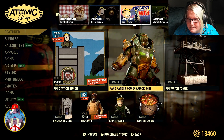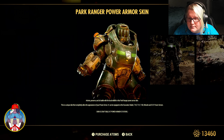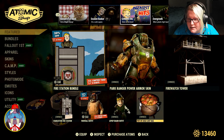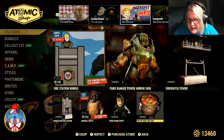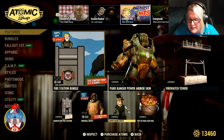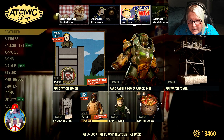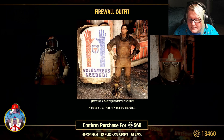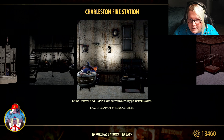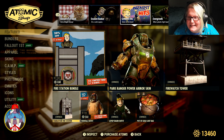And then we have the Park Ranger Power Armor Skin, which I accidentally bought. And then the Firewatch Towers right here. And then you have a Pot of Gold Loot Bag — we'll go ahead and set it. Then the Leprechaun Outfit, the Firewall Outfit at 20% off, and then the Charleston Fire Station. I like that it has the pole in the middle — that's just my personal opinion.